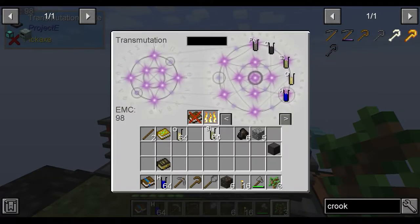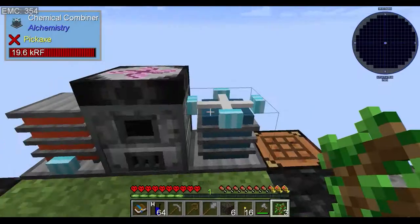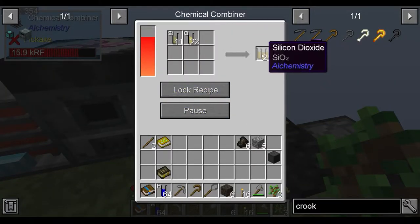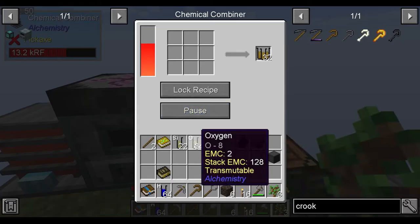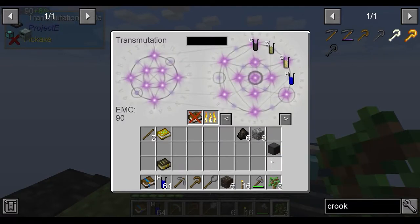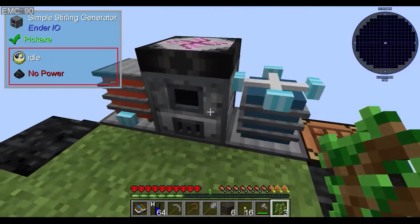Shouldn't have chucked in the oxygen, chuck that back. Get silicon back from those ingots, make 32 silicon dioxide, make even more silicon dioxide, make a bunch of rocks. Chuck the oxygen back in, and chuck a charcoal into here - we need more energy. Make it two.